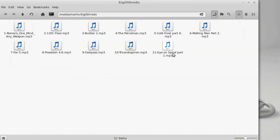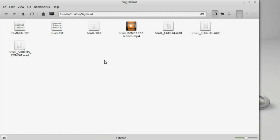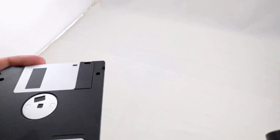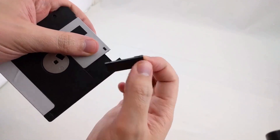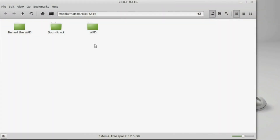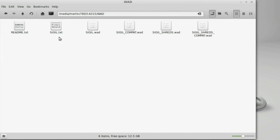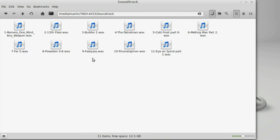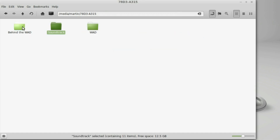The first disc is just the soundtrack created by Buckethead, and the second disc contains some behind-the-scenes information and the megawad. The floppy disk USB part just kind of flips out on the edge — I actually popped mine completely off; you're supposed to be able to just swivel it, but it pops off as well. The contents of the USB are pretty much the same: you get the WAD, the megawad, and the soundtrack — though the soundtrack on the floppy disk is in wave format instead of MP3 for some reason — as well as the behind-the-scenes footage.